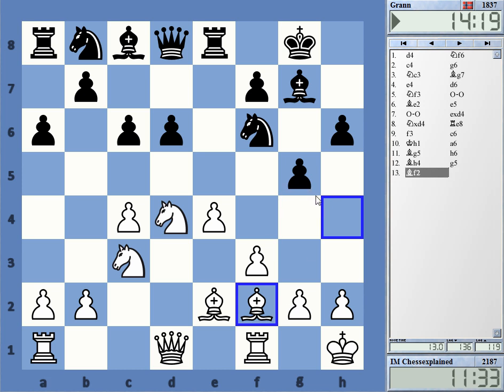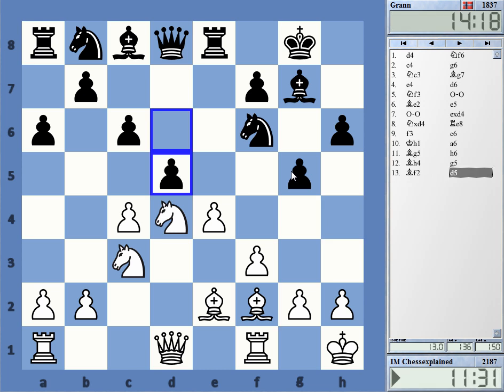I played this very quickly. Maybe he's following some known variation, but generally speaking g5 looks quite bad — it weakens really a lot. Okay, so d5.